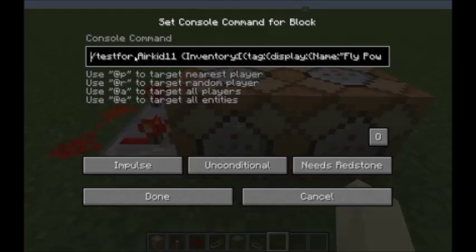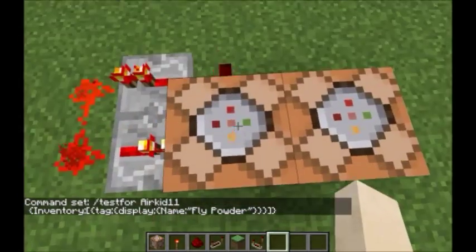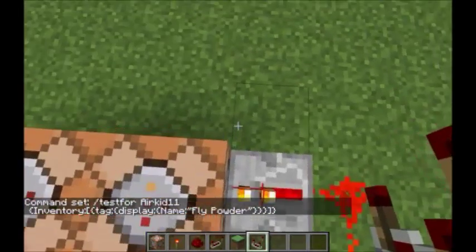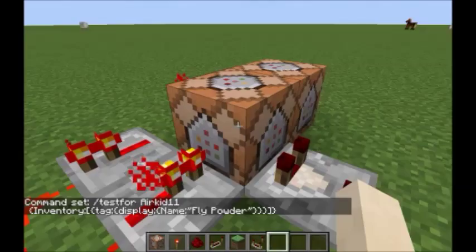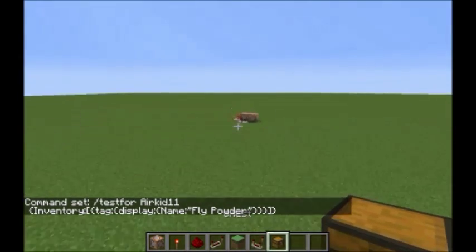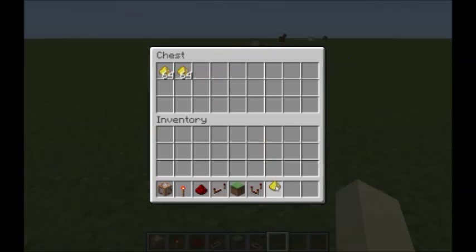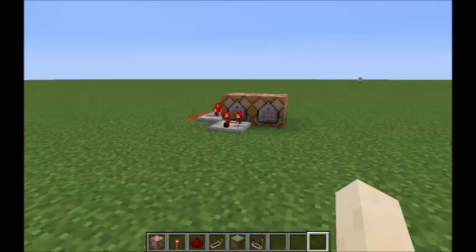It's /testfor [AirKid11 or your username]. This only works on 1.9 due to the new potion effect — levitation. Now I can have this in there and it won't do anything except test for it. If it tests true, this command block will be powered. So if it tests for fly powder in my inventory, this will be powered. Let's grab the fly powder from the chest. Now that it's in my inventory, the command block lights up. It doesn't have to be in my hand — just in the inventory and it still lights up.